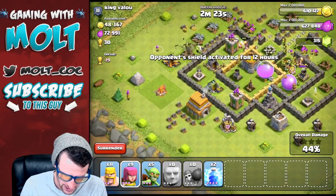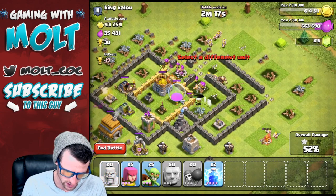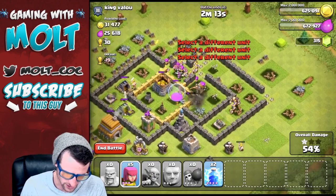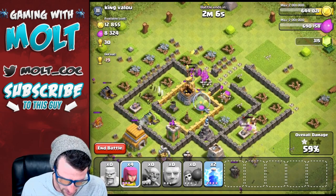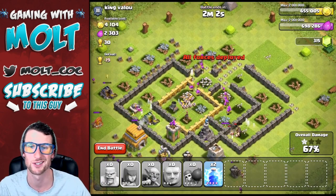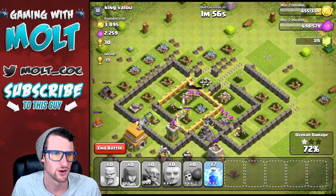We're going to try and take out as many of these defenses as possible so we can get as much loot as possible. These archers are doing a good job taking out that gold in the center. We're going to let our goblins go in there and continue doing some work. Almost all of our giants are down, we've got a bunch of barbarians in the middle, and we're dropping off the rest of our troops.